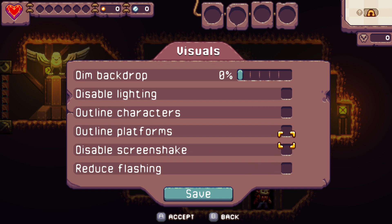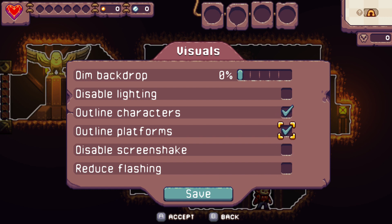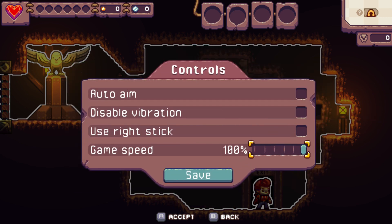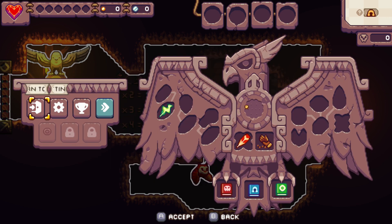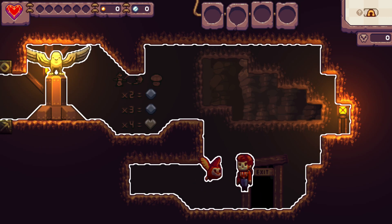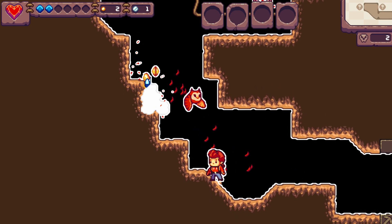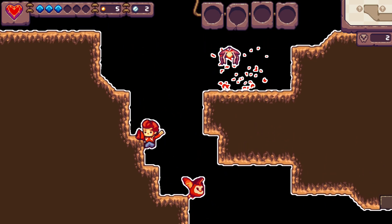Accessibility is a massive issue in modern gaming and Eagle Island has some of the most superb accessibility options I have seen in games, let alone indie games. Both visual and control options are available and can be tweaked according to personal desires. Outlining makes important aspects — characters and platforms — stand out more. Reducing the backdrop acts in a similar way, and you can even enable auto aim or switch the aim to the right stick if it suits. There is even an ability to slow the game down a little bit.